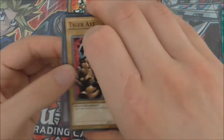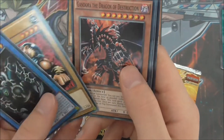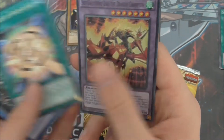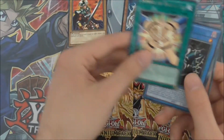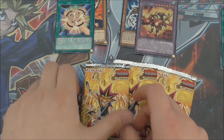Next pack. So we have Tiger Axe, Relinquished — always nice to see that — Gandora, Symbol of Friendship, and we have Sky Galloping Gaia the Dragon Champion. So that's two supers in a row. This pack does like me!